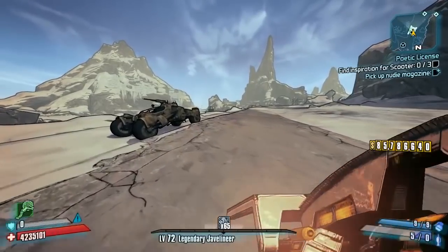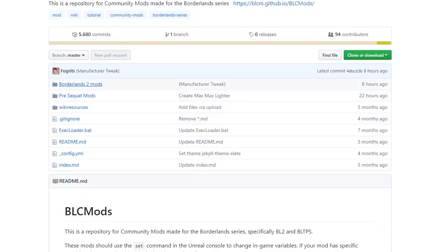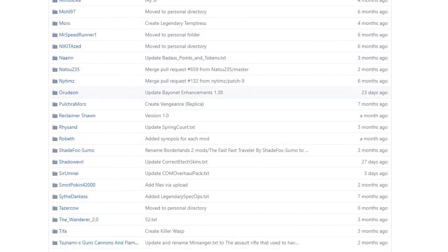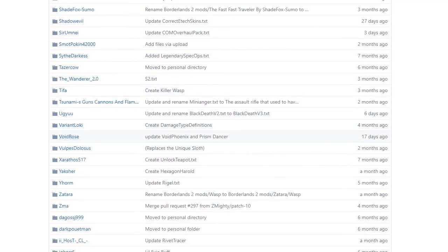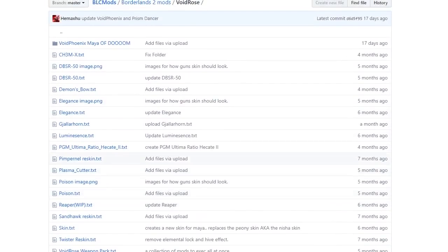As always we'll start this modded weapon guide by showing you exactly where to get this. You can click on the link in the description which will take you straight there, or you can navigate there yourself. You want to click on Borderlands 2 Mods and then go down to Void Rose's section. I've done quite a lot of reviews from Void Rose so far, so this is another one to add to that — this is the Jalahorn as you can see.